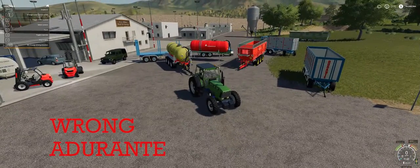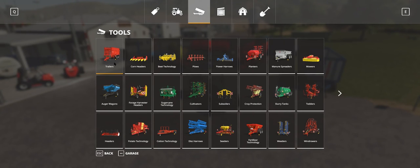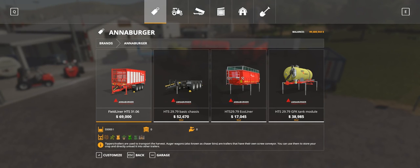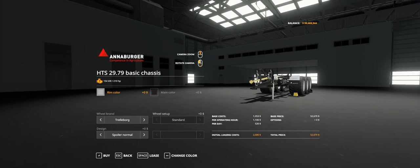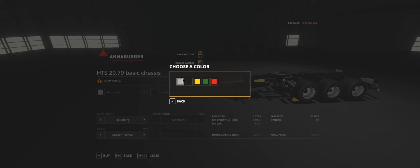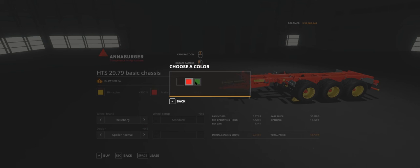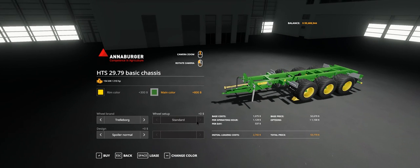Now we move on to the Anaburger trailers and the Adoranti. Jumping into the shop under Equipment, search by manufacturer for Anaburger. The mod comes in three parts: the basic chassis, the eco liner (HTS 29.79 eco liner), and the HTS 25/29.79 GKF tank module. Starting with the chassis — it's a triple axle chassis with five rim color options and three main color options.